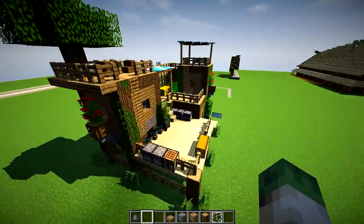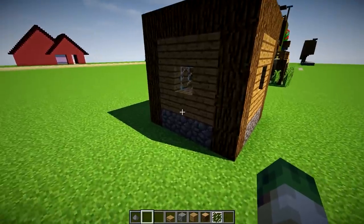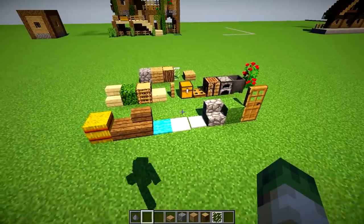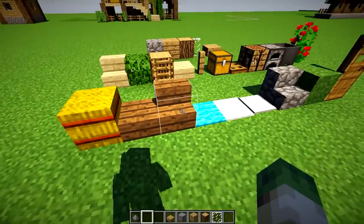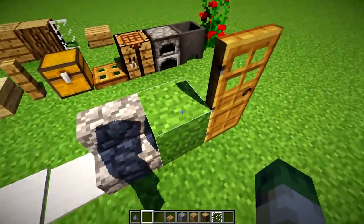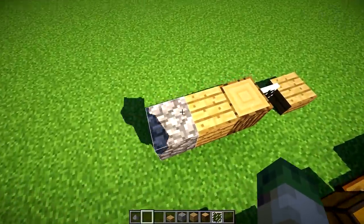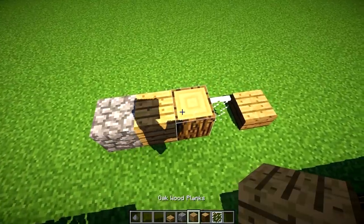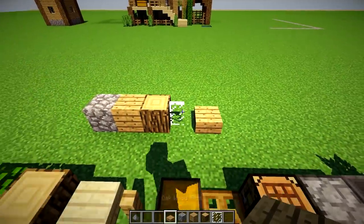Anyway, moving on — we have a little 5x5 Minecraft house to build first of all. Here are your ingredients: you've got hay, spruce stairs, spruce slabs, carpets. For the 5x5 you're going to need oak wood planks, cobblestone, oak wood, and oak wood slabs as well.